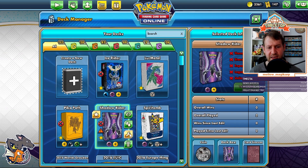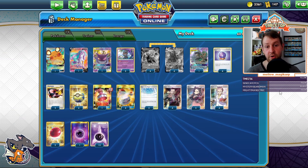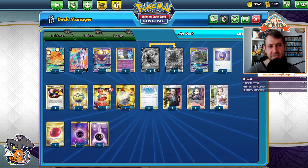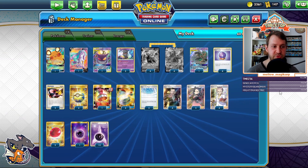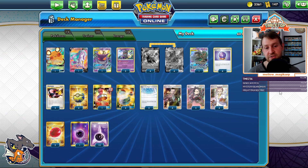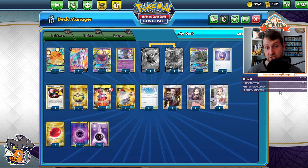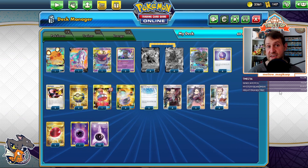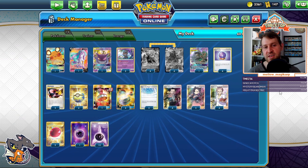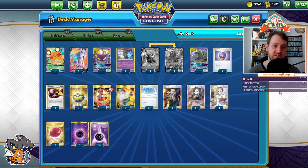My current number one deck is Shadow Rider. This is a generic build I picked off of Limitless — I'll post the link to the original player's tournament finish down below. Shadow Rider is incredibly good. Every time I was making a 'top cards from Chilling Reign' video, Shadow Rider was the best. The Path of the Peak version seems really oppressive. Playing against it is very frustrating — being able to go Marnie, Nightwatch, Path of the Peak all in one turn is terrifying. Currently I think Shadow Rider is the BDIF; it is the deck to beat.